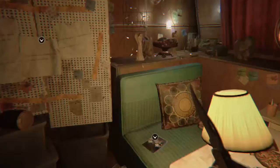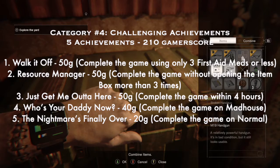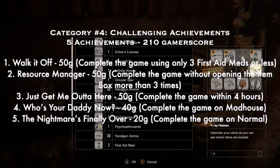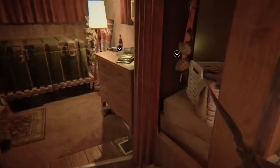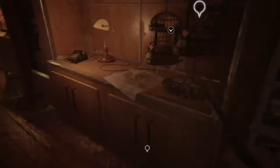Category four is Challenging Achievements: five achievements for 210 Gamerscore. Number one: 'Walk It Off' — 50G — complete the game using only three first aid meds or less. First aid meds includes herbs and mixing, so you might as well just not mix anything and avoid healing if you can. You can use steroids — they increase your health and apparently do not void this achievement — so use those freely.